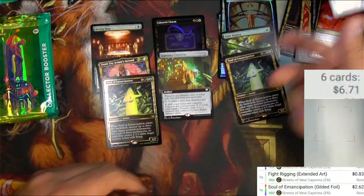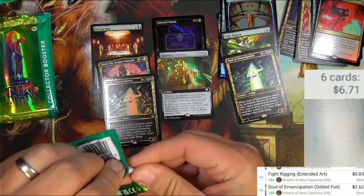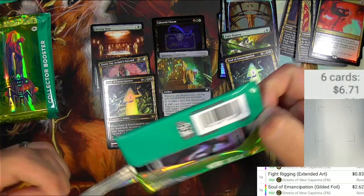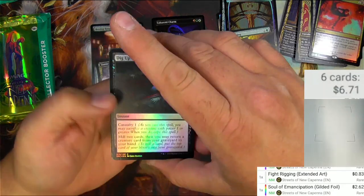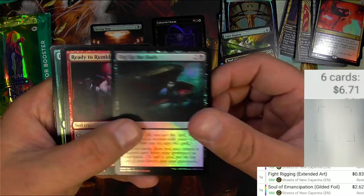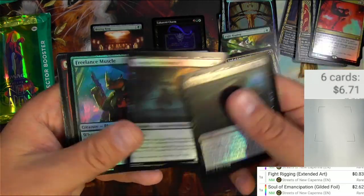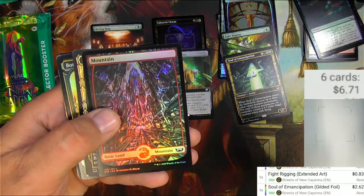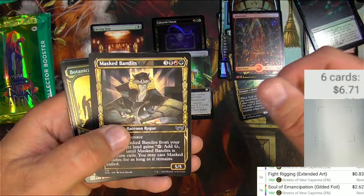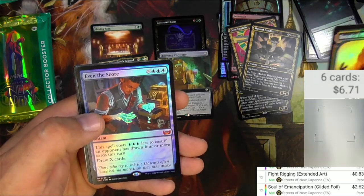A devil and a wizard. I really like the flavor of this set — fun with the gangster theme. Dig Up the Body, Ready to Rumble, Girder Guns — very gangster. Full arts are cool, bandits, I like the showcases. I like a lot about this set.